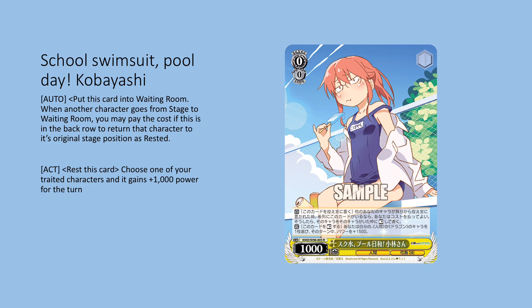The next card is a zero-zero back row saver. When one of your other characters goes from stage to grave, you can pay the cost to sack this card, and if you do you return that character to the front row. The other effect lets you rest it to choose one of your human or dragon characters and give it 1500 power. This is very good because you're playing a reverse combo at level one, so tapping to add 1500 power onto your 6-7k base makes an 8.5k that gets over level one ones.